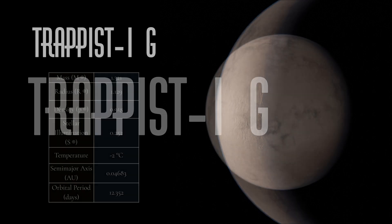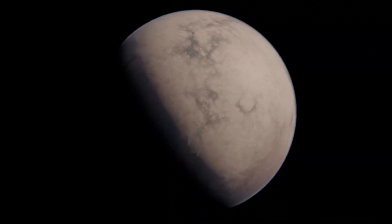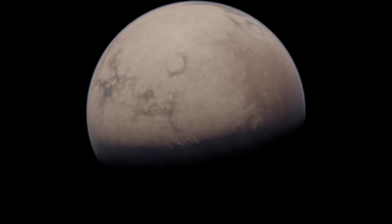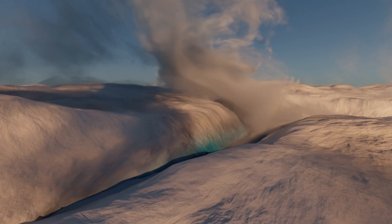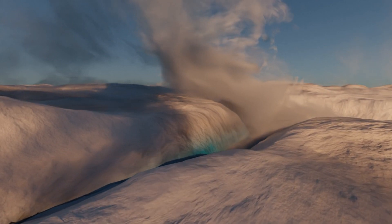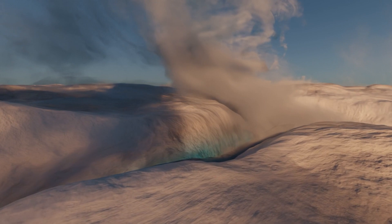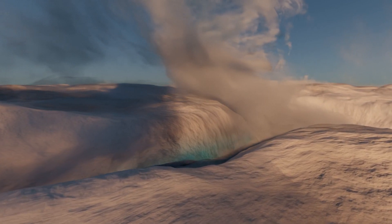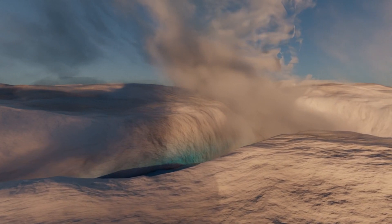Planet G is the largest planet in the system, but not by much. Due to its larger size, I'm gonna be assuming that it's also gonna be experiencing a large amount of tidal forces, similar to Planet B. Because of this and its large amount of ice, I've decided to make Planet G a world of cryovolcanism. Similar to Saturn's moon Enceladus, large deep blue crevices spew out cryovolcanic steam, which lingers in the atmosphere and later falls down as fresh snow. Some of that steam, however, is gonna do something very interesting while it's up there in the atmosphere.